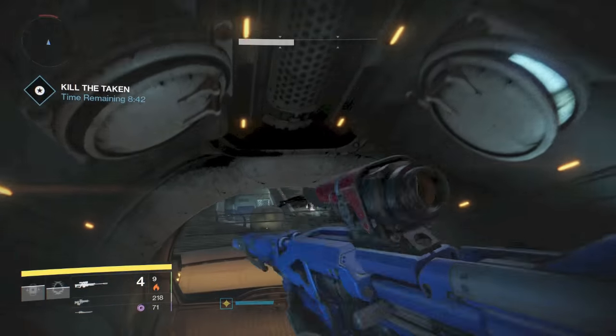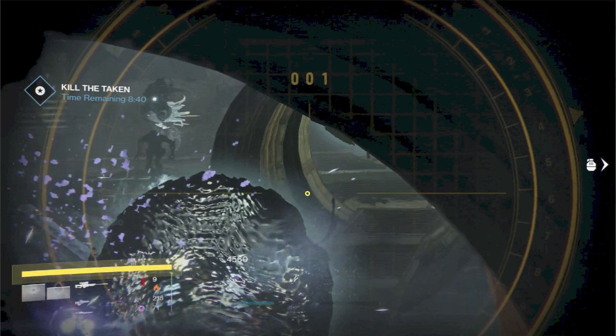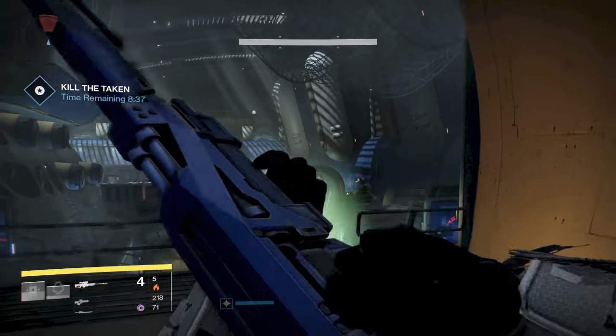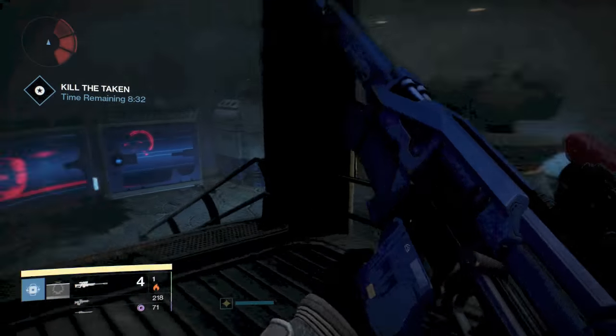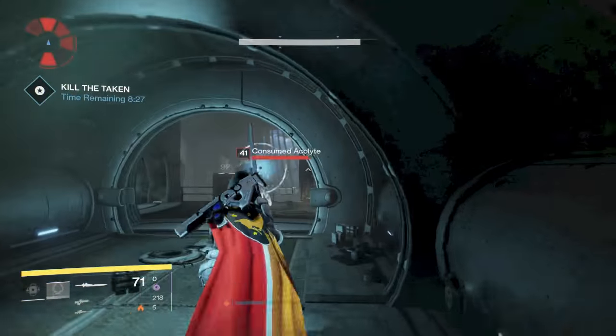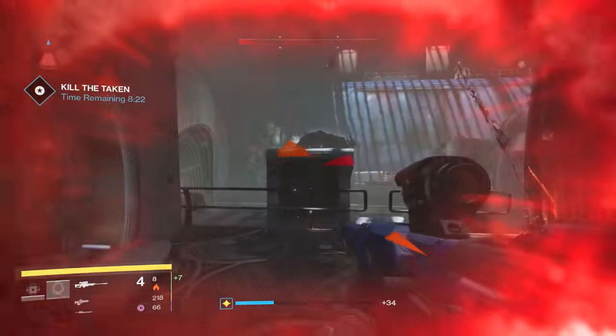For the next room there are three Blights — one in the front, one on the right side of the room, and one on the left side of the room. We're going to go front Blight, right Blight, then rotate to the left. There are also going to be three wizards — one in the middle, one on the right, and one on the left. Take out the first two Blights, then rotate to the left side of the room, get your sword out. There will be one wizard up there with adds — take that wizard out with your sword if you can.